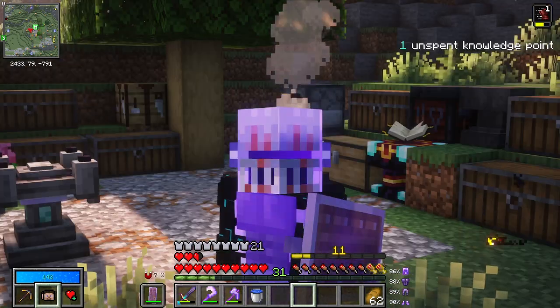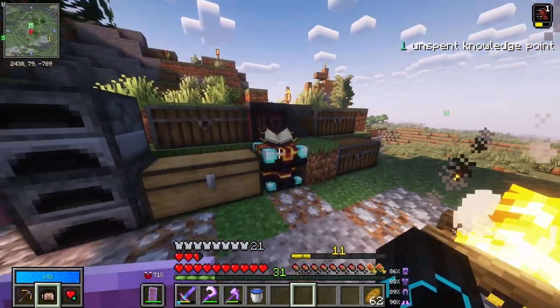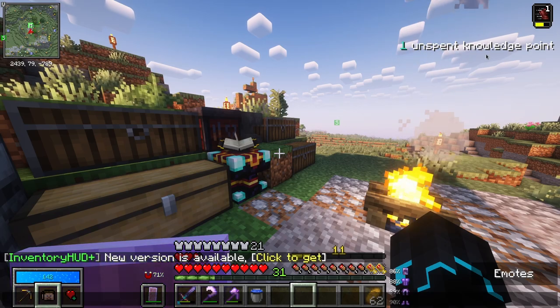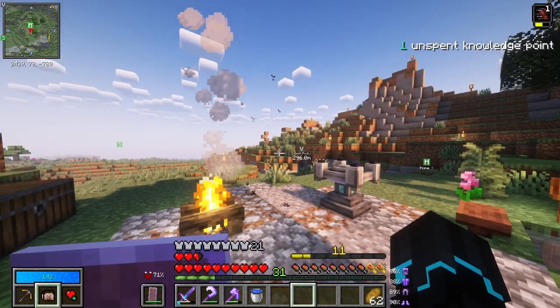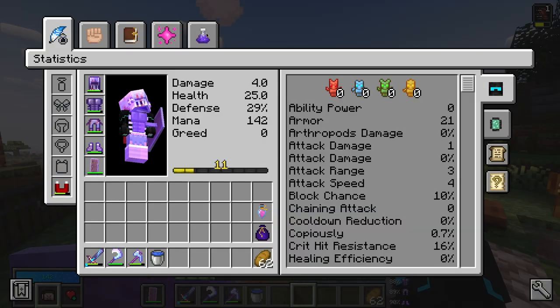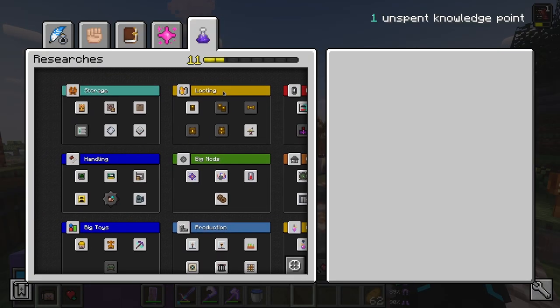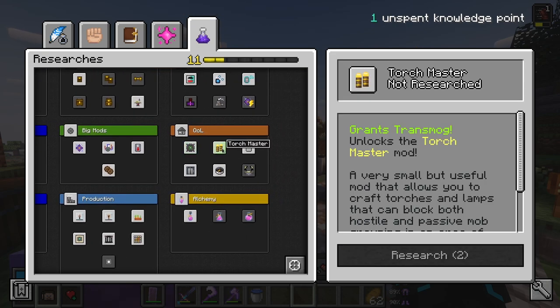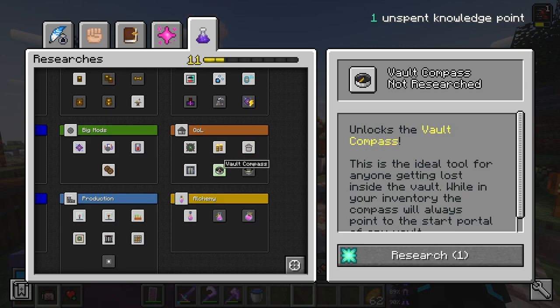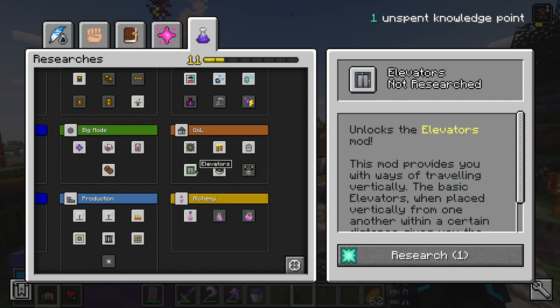Ladies and gentlemen, welcome back to Vault Hunters. Today is a big day because we have an unspent knowledge point, which we're going to be using right away — we unlocked that in the last episode. Today we will be unlocking our very first mod, and we have a lot of different options: quality of life, wavestones, torchmaster, trash cans, vault compass, which is something I do want.